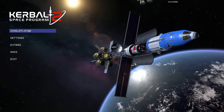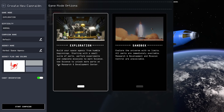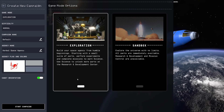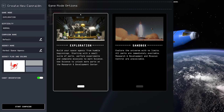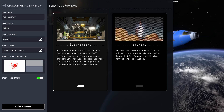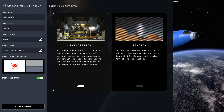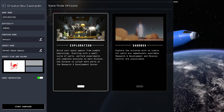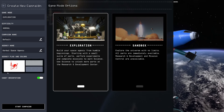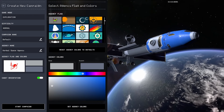So we have new stuff. We have a new campaign because we now have Exploration Mode, which means we can do missions to gain science and unlock new stuff. It's almost career, but not yet fully career, because the money system isn't in there yet. It's basically science mode, which is already way better than anything we had before.